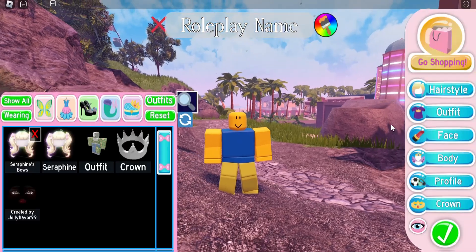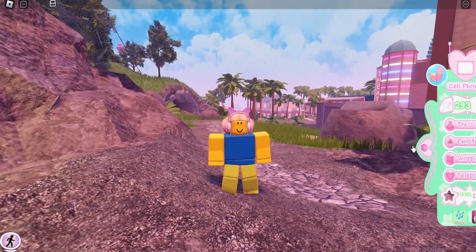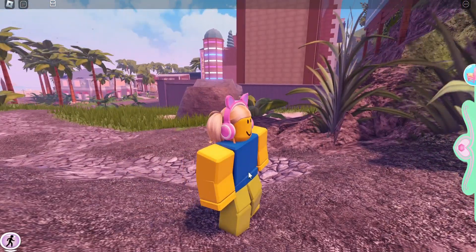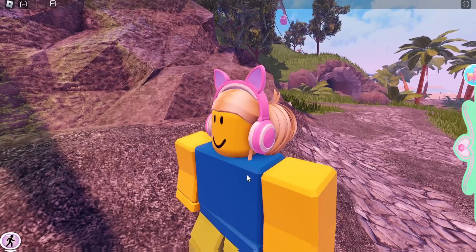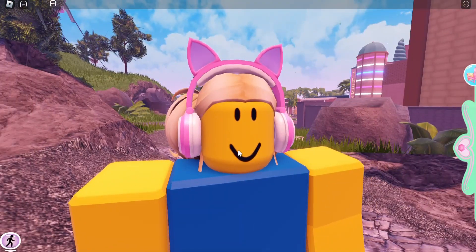We're going to go into my inventory, and right here we now have the Bad Kitty headphones. They are super easy to get, they're free, and they are one of the best accessories we currently have here in Royal High, in my opinion.